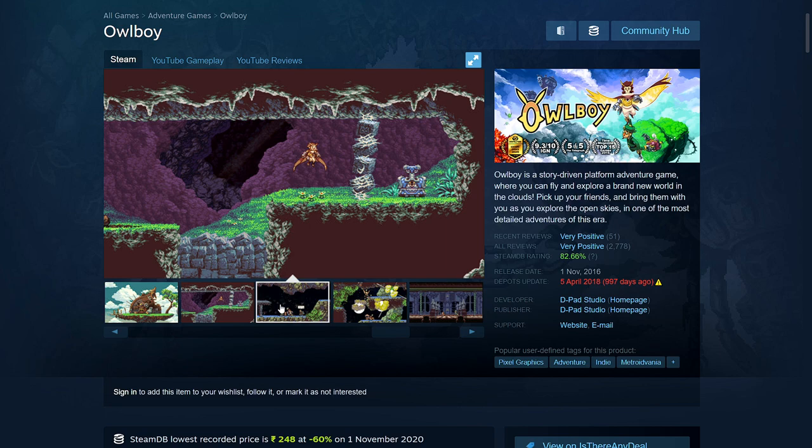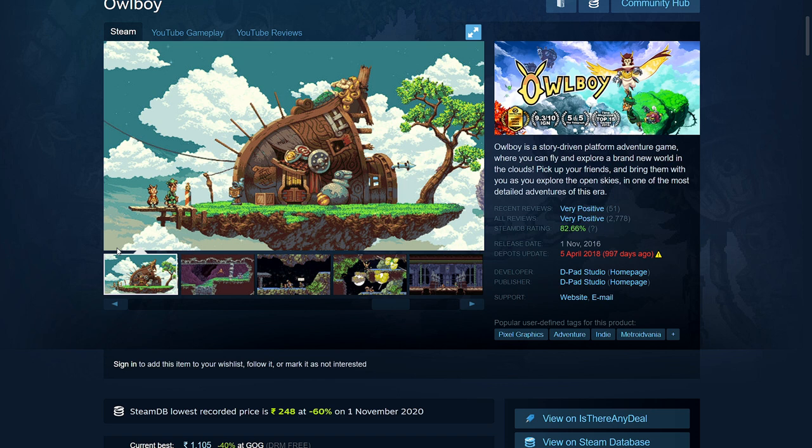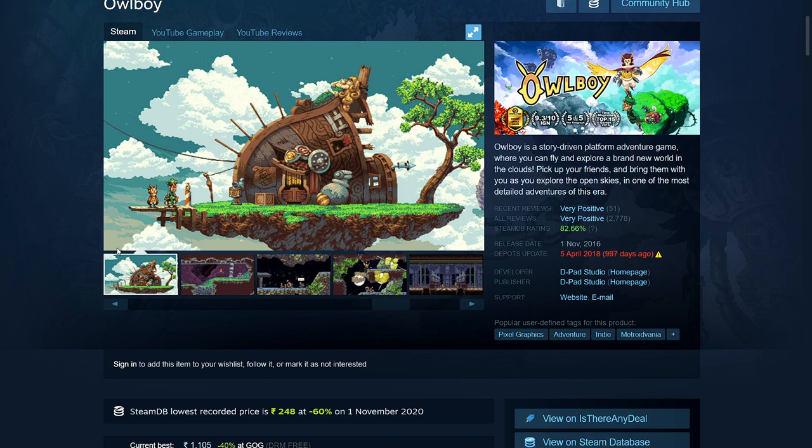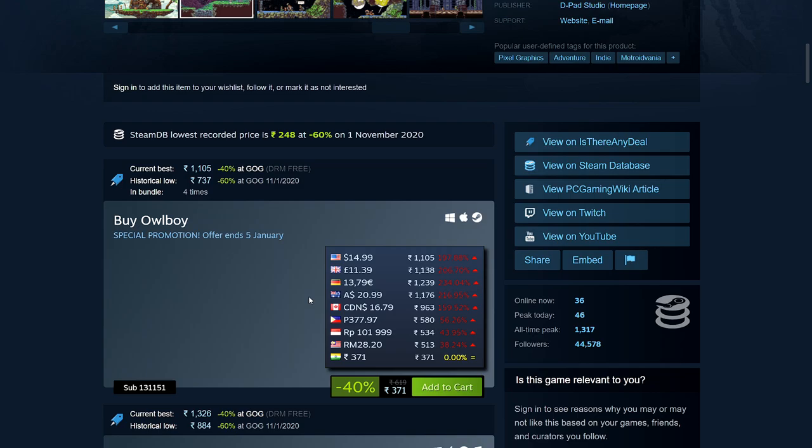Next is Owlboy — another pixel art game, but it looks really nice. The art style is genuinely impressive. I think this might have also been given away on the Epic Game Store at some point. It's 40% off: 371 rupees, $14.99, £11.39, €13.79, $20.99 Australian, $16.79 Canadian. System requirements: 1GB RAM, 600MB hard disk space.